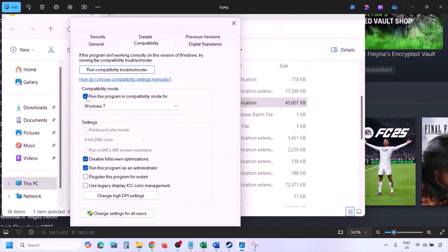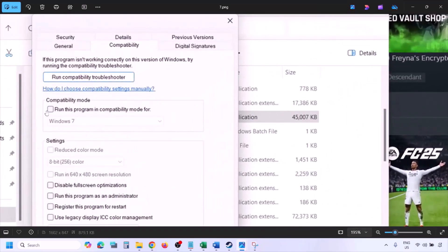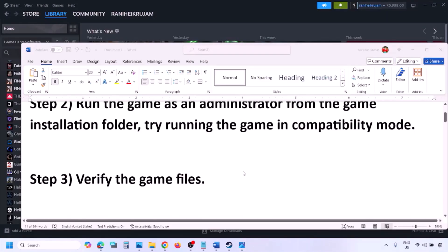If you put a check on all these boxes and it's still not working, uncheck all the boxes. Once you uncheck them, make sure you hit Apply and then click OK, and then follow the next step.